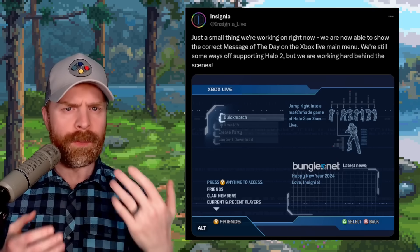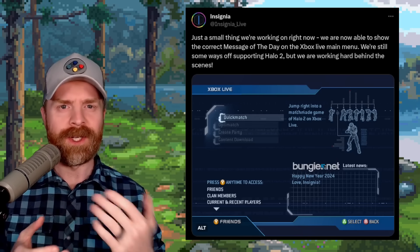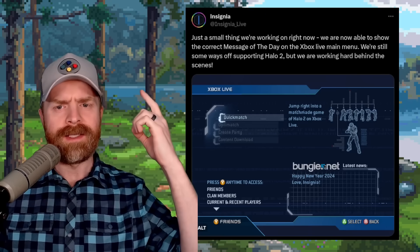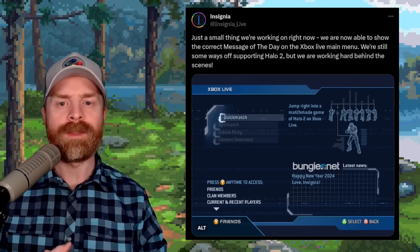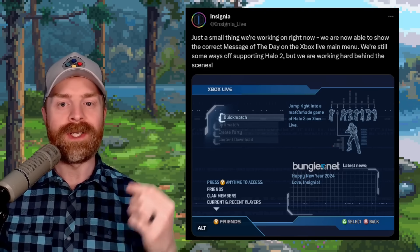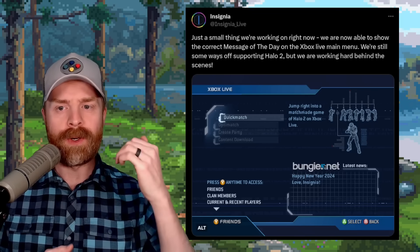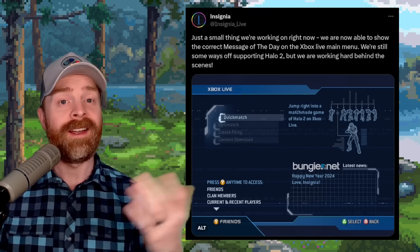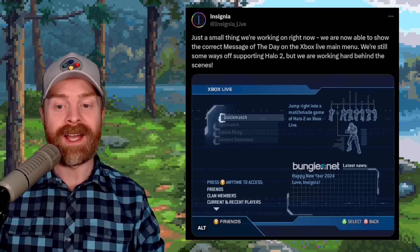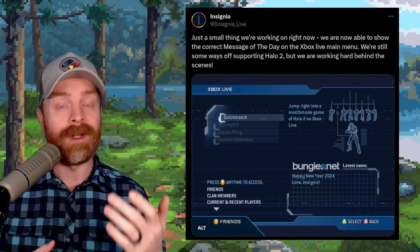Next, Insignia — the replacement for Xbox Live on the original Xbox — just showcased some development progress. They say they're now able to show the correct message of the day on the Xbox Live main menu, though they're still some ways off from supporting Halo 2. If you look at the picture in the bottom right-hand corner, it says 'Happy New Year 2024. Love, Insignia.'